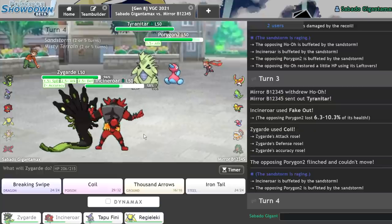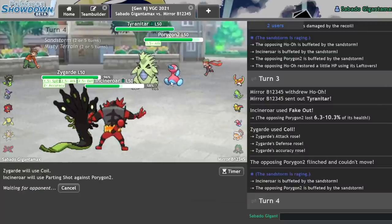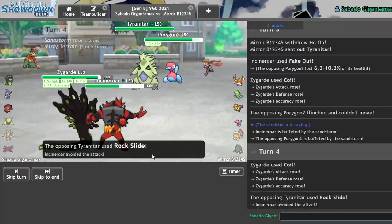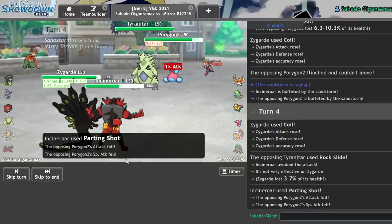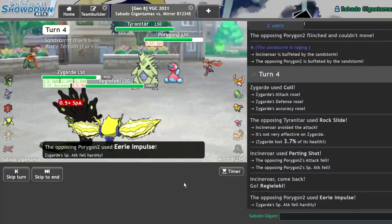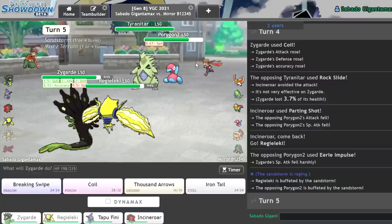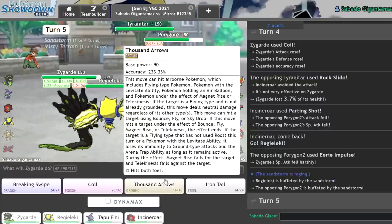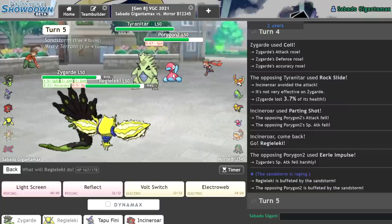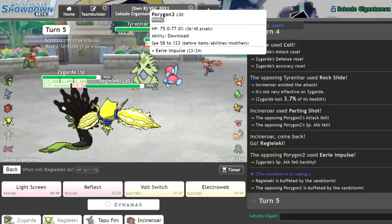I'm willing to take the bet just so I can Parting Shot the P2. I'll Coil one more time on them and Parting Shot on what might be an Ice Beam. I'm not faster than their Tyranitar, but they missed the Rock Slide, which is huge. Let me get in the boy. I'll get in Regieleki to set up a screen. An Eerie Impulse — that play made no sense. But it's not like I fear physical attackers anymore. So I'll just Thousand Arrows.